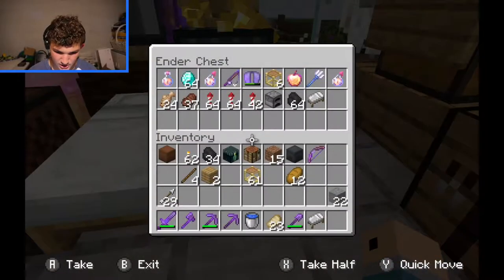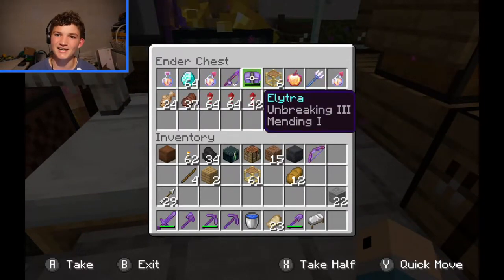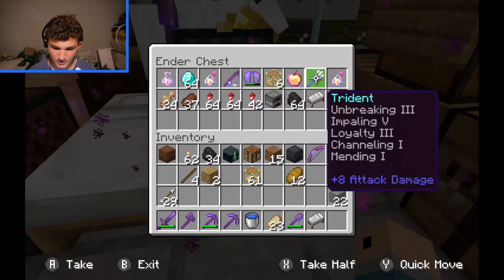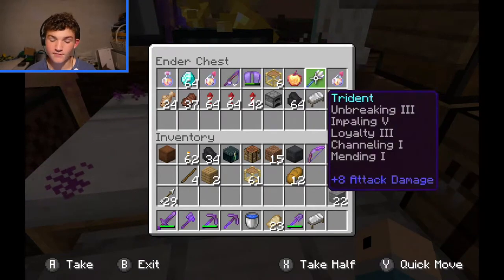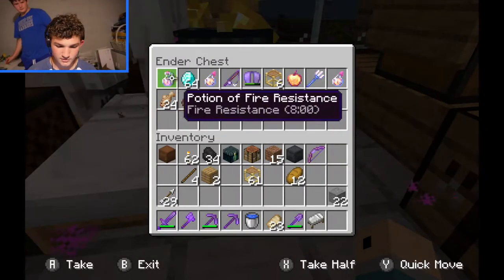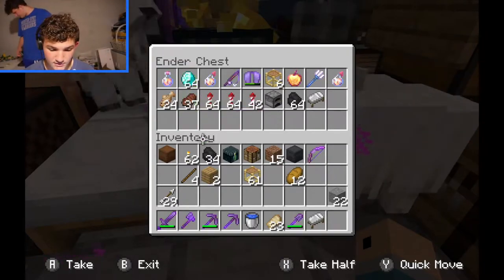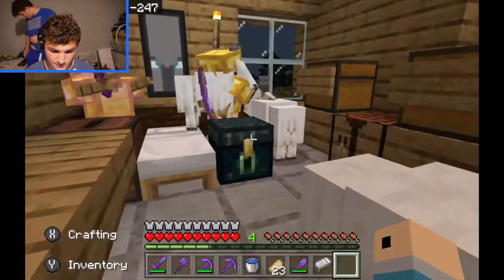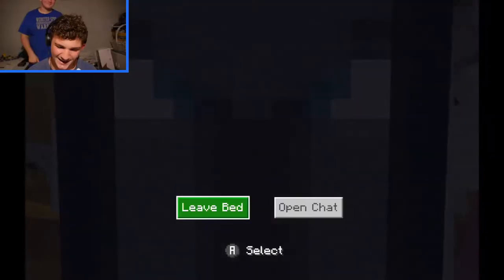Here's my ender chest. You can see a bunch of really OP stuff — I have an elytra with Unbreaking 3 and Mending, an enchanted apple, which is really nice. Here is an Unbreaking 3, Impaling 5, Loyalty 3, Channeling, and Mending trident. I have a bunch of fireworks, a stack of diamonds in there just in case, and some more fireworks. Let me actually set my cat up — it might give me something.